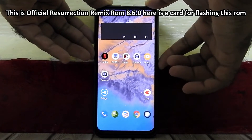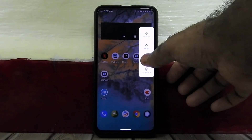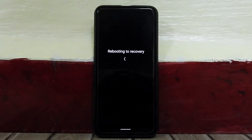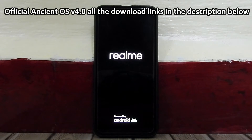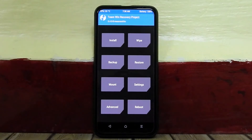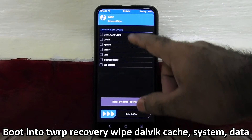If you want to flash that ROM, here is a card for that. Now just boot your phone into TWRP. By the way, all the download links will be there in the description below. Your device must be on Realme OS firmware before flashing this ROM. If not, you have to flash the Realme firmware-only zip before flashing the ROM.